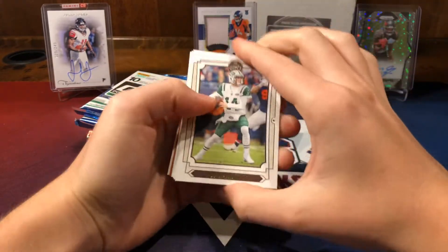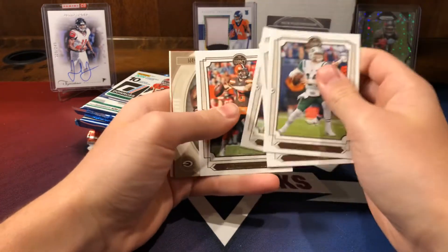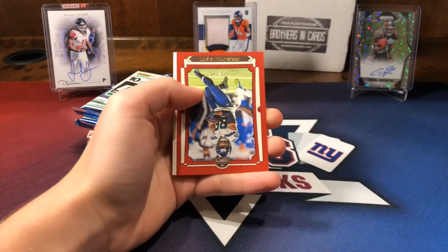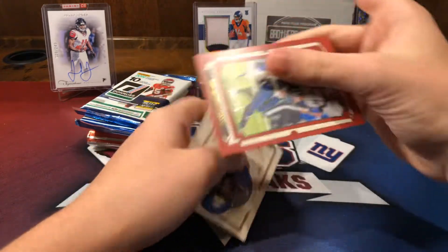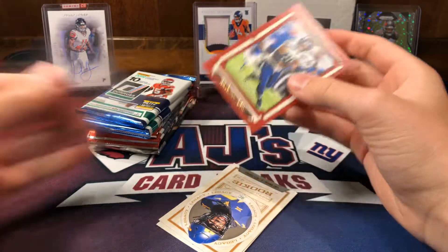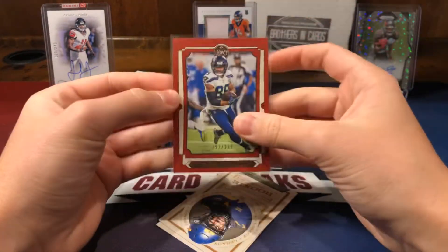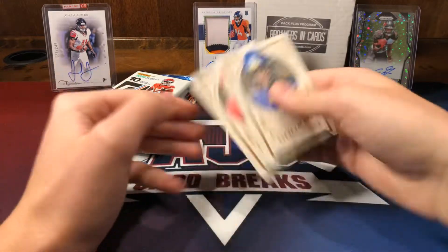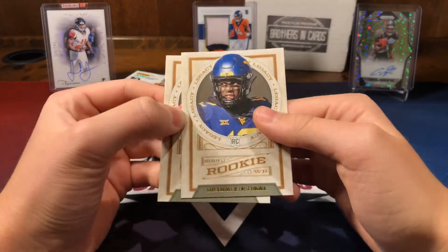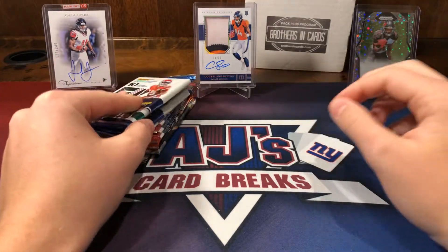Got a Darnold on front - going to be interesting to see how he plays. Michelle, Brady, Baker, Derling Sharp. And we have a Doug Baldwin Seahawks out of /2.99. Then rookies are Gary Jennings Jr. and Marquise Brown.